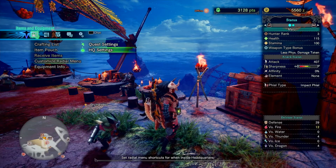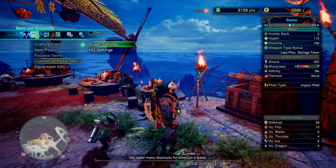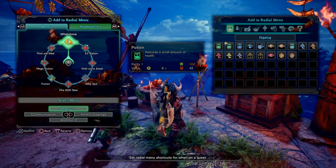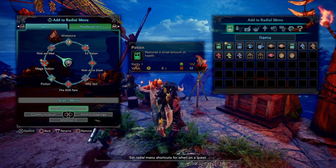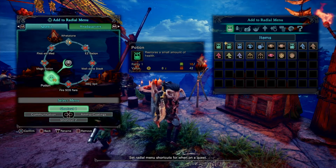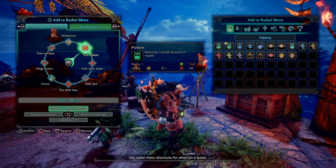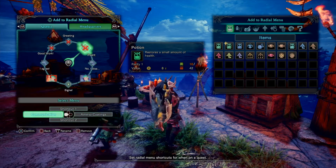Quest settings is what we're going to be messing with. To customize it, you select your quest settings, and you have access to four different slots: a top one, a bottom one, a right one, and a left one.